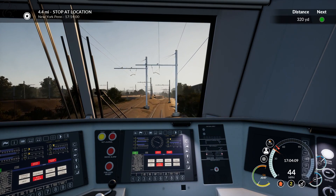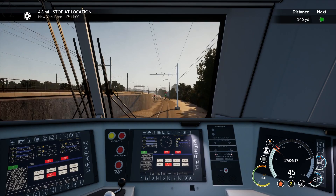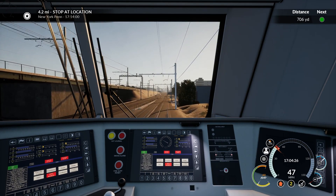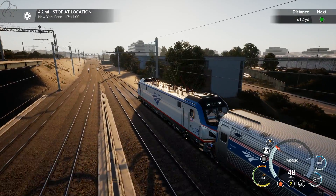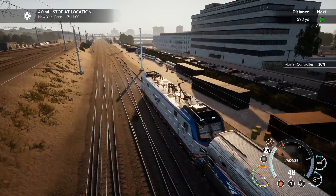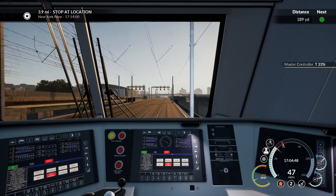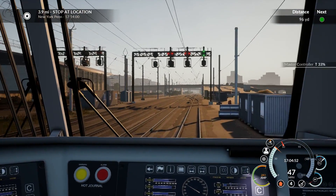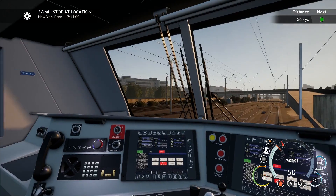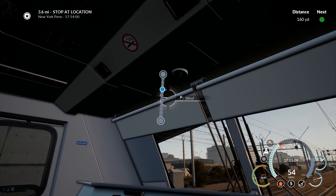400 yards. Green. New York Penn, 4.3 miles away. We're doing 17:14 — it's in 10 minutes. That went to yellow, then quickly back to green, which means you were possibly chasing a yellow light here. That detail there is absolutely amazing. Whoever they've got doing these maps knows what they're doing.